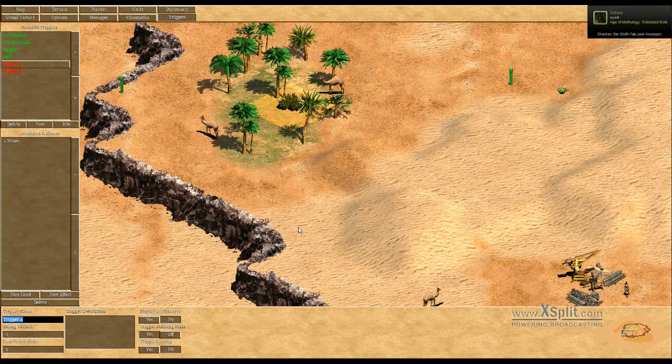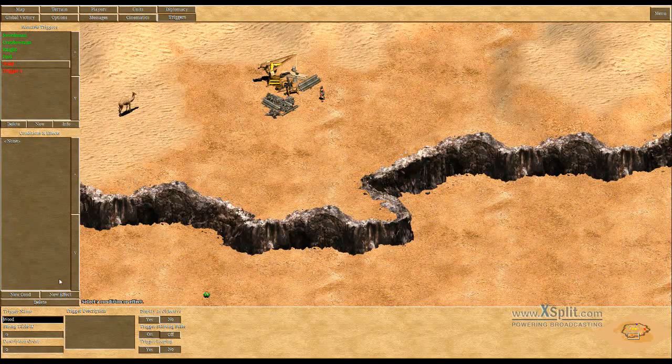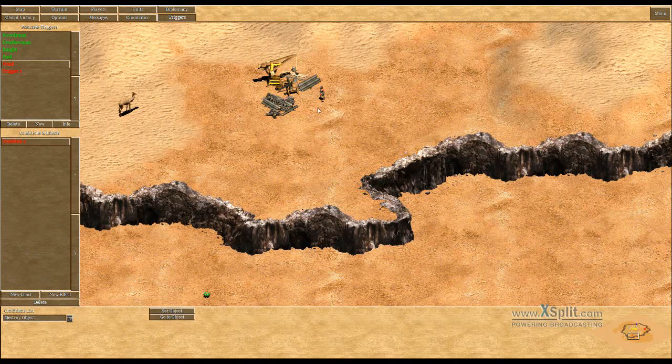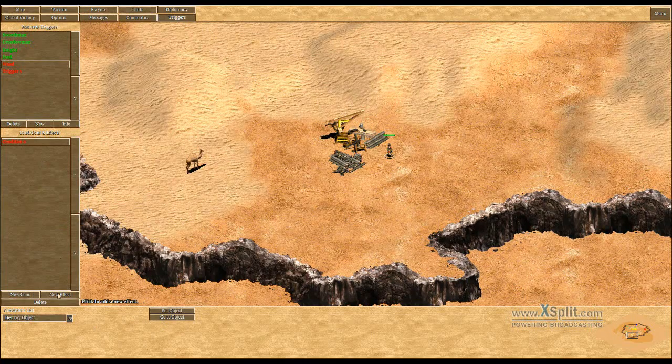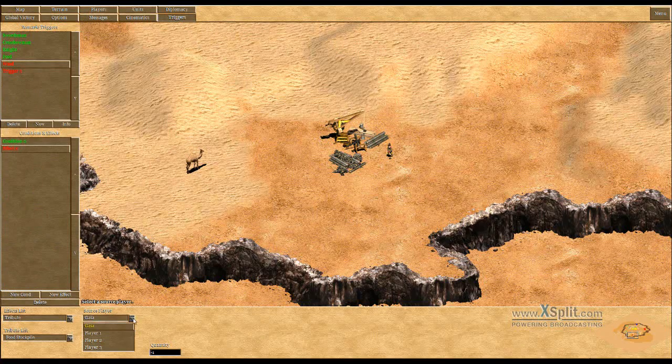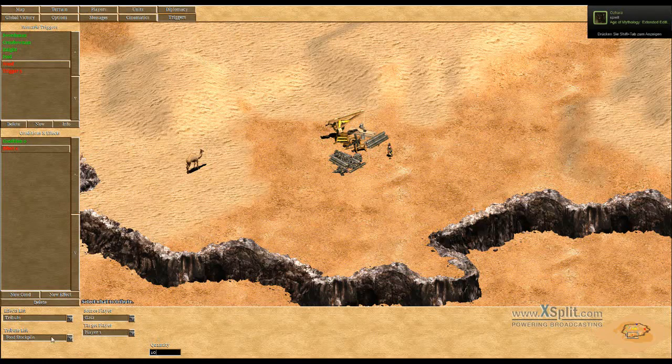Let's do the second trigger — the wood trigger. Here is also a simple trigger: just destroy object, select the woodcutting unit. The effect is: tribute, source player is Gaia, target player is player one, and it's going to be ten wood.